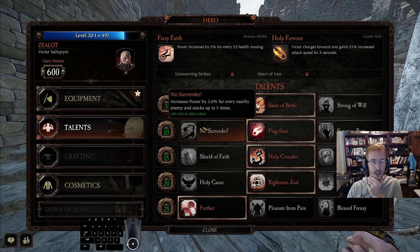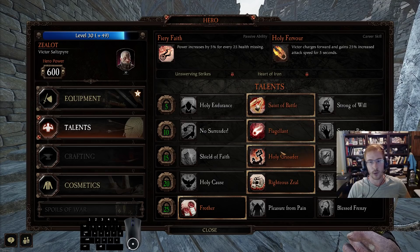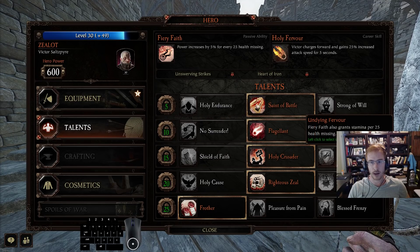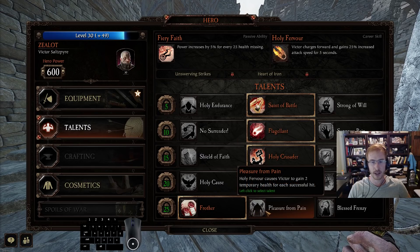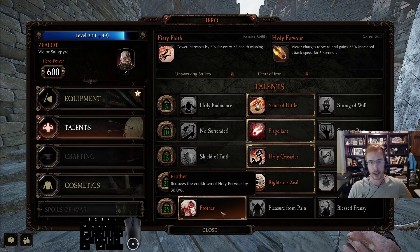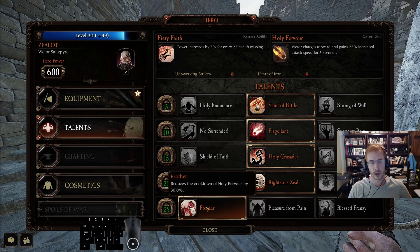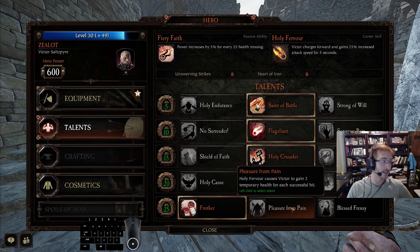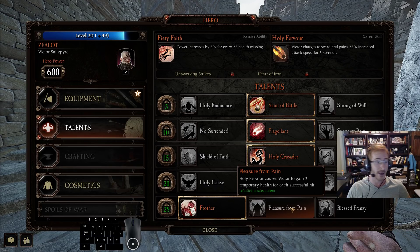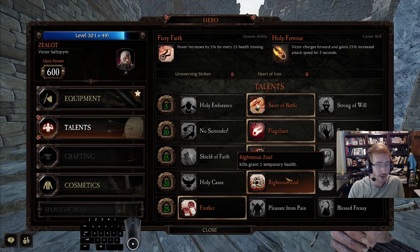There's really no choice here - 5% crits is just so good. Flagellant is probably the best talent in the game for this career. This is a no-brainer to me: some people recommend pleasure from pain for true solo, but you're going to get so much HP off of killing a horde that the temp HP is useless, and against elites you won't get enough hits for it to be worth much. I think the cooldown is worth a lot more. I haven't played zealot for 30 hours - I've played it for about three hours - so I don't claim to know everything.